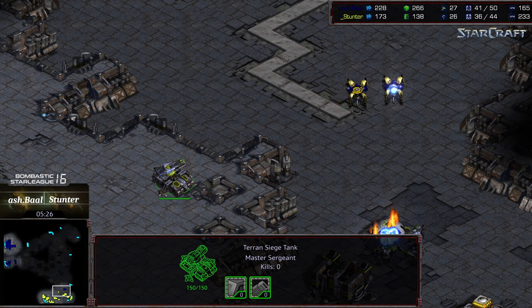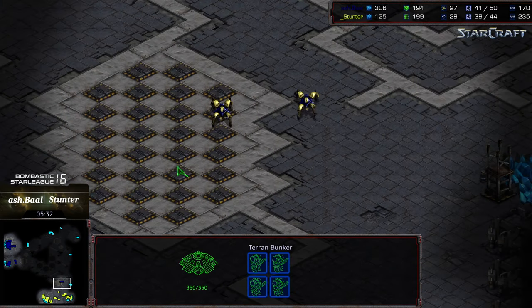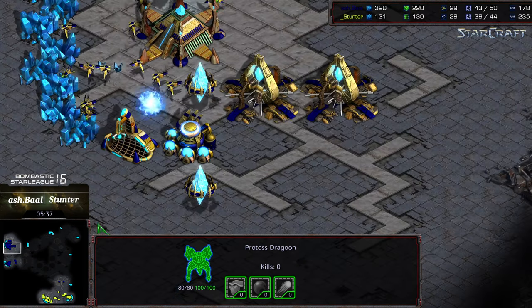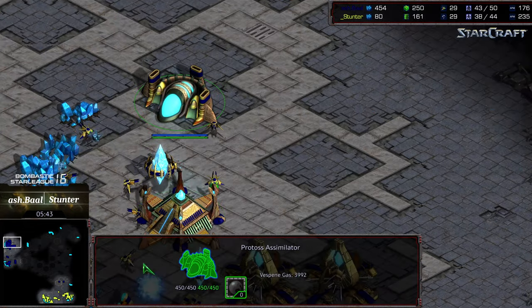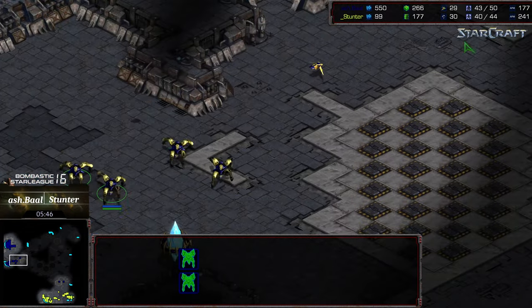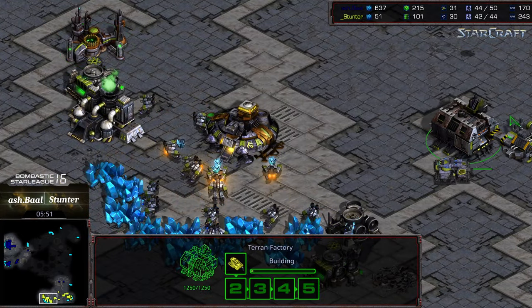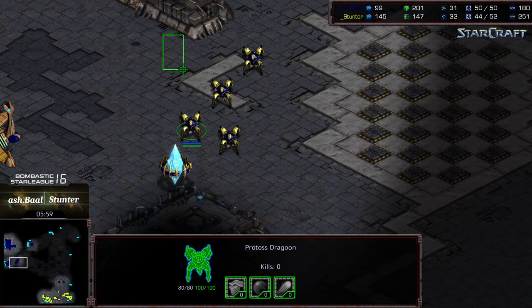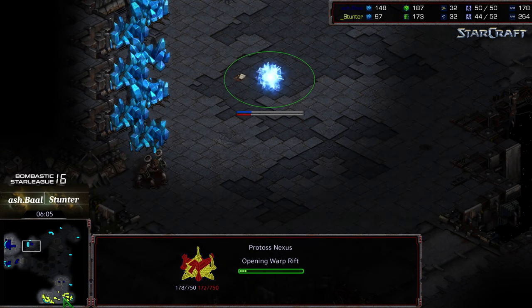Dragoons are going to have to back off because there's a siege tank on the high ground. Ashball is taking some damage on that dragoon. It looks like two-gate into observer. I'm hoping Ashball is saving resources to grab a quick third — usually risky, but he went two gateways and produced a good amount of dragoons. He might want to drop two more pylons and get a forge up sooner rather than later.